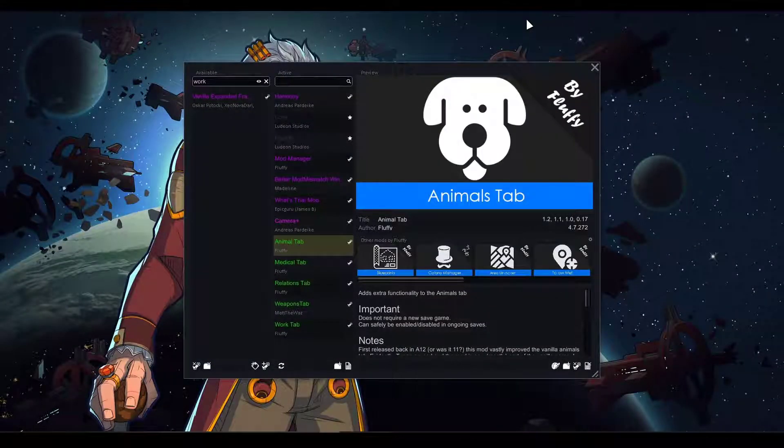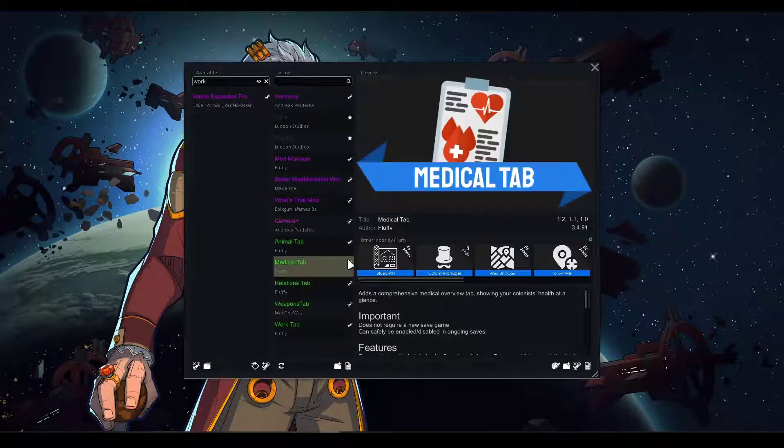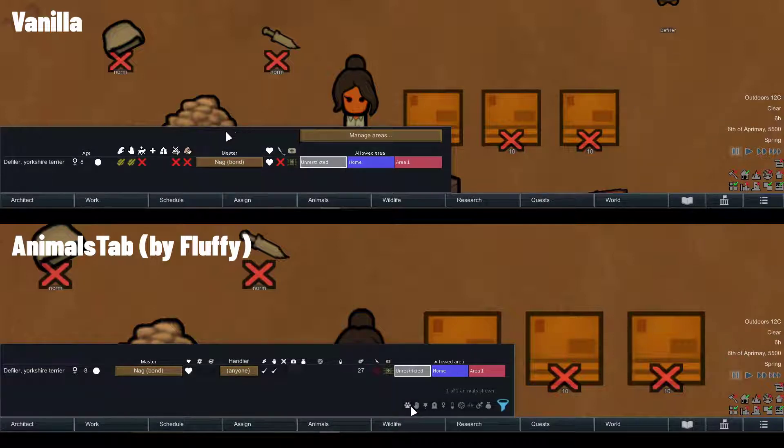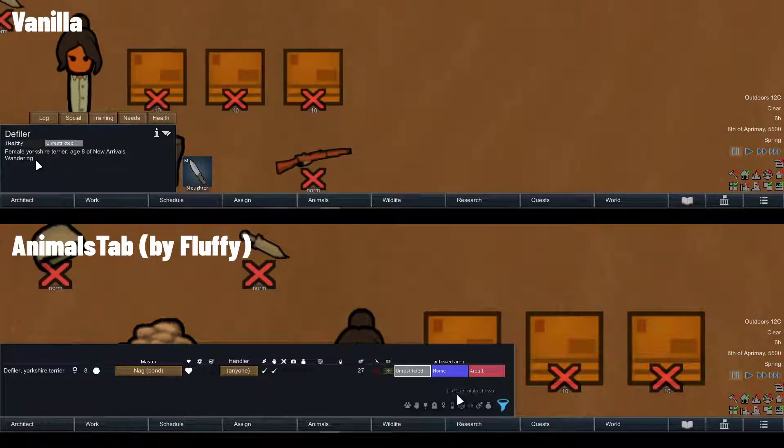The next five mods I want to group together because they do the same thing for different interface elements — they are five different tab mods. Four of them are from Fluffy and the Weapons tab is from Matt the Wes. All of these mods give you more controls and information in different tabs. While the Animal tab's core functionality was mostly integrated into the main game, it still adds sorting on all values and extra filters not yet present in vanilla.